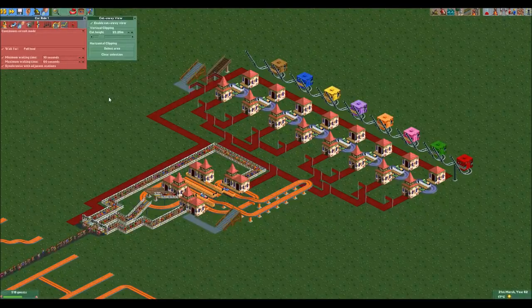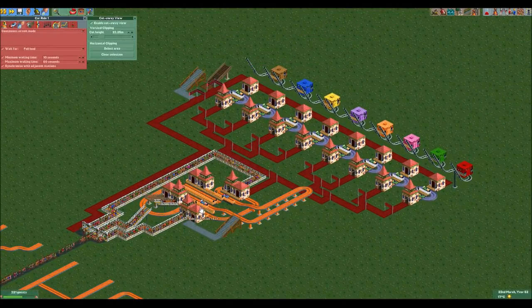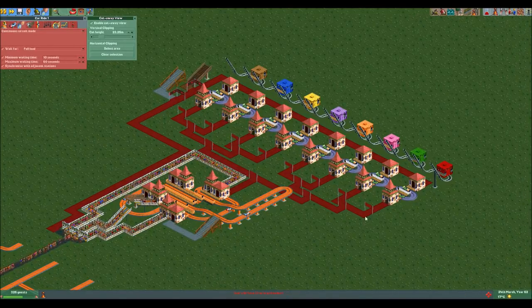Now I will show you how the slot machine works step by step. The first step is getting three guests on three different paths. For that I've built this orange car ride, which is the same as the letters. As you can see, it has four stations but only three stations are actually part of the ride. However, when you enable the 'synchronize with adjacent stations' setting, the cars will not depart because there is no car in the fourth station. If you disable that option, the cars will depart, and since they all have one guest in them, they will leave from different exits — giving you three guests on three different paths.